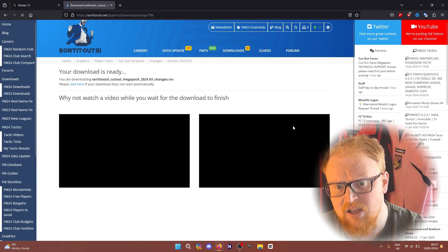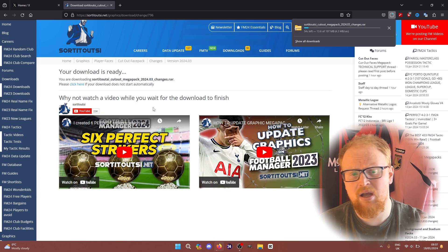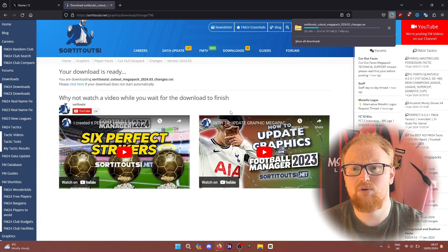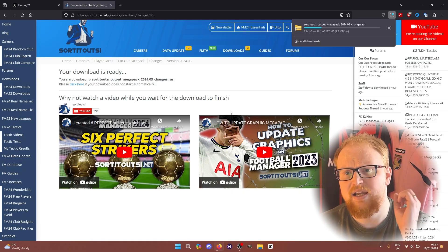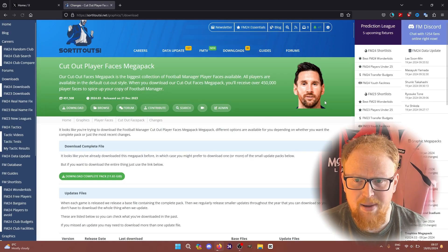All you need to do is click the update file. If you are a premium member it will download automatically; if you are a regular member you will just have a couple of mirror links to click on and they will just download. It should just be one single file — it's not massive and it will download pretty quickly, it's about 200 meg roughly for each update pack.